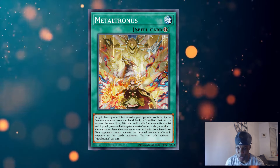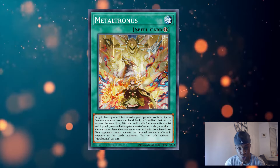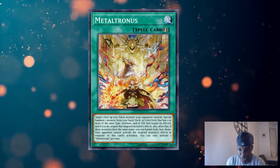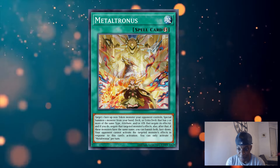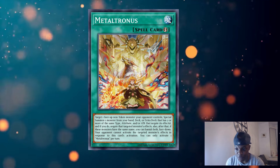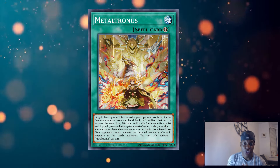Without wasting any more time, let's get straight into it. For those of you that don't know what the card does, let's read it quickly. Metatronus reads: target one face-up non-token monster your opponent controls; special summon one monster from your hand, deck, or extra deck that has two or more of the same type, attribute, and/or attack, but negate its effects; and if you do, negate that targeted monster's effects also. After that, if these monsters have the same name, you can banish both face down. Your opponent cannot activate the targeted monster's effect in response to this card's activation. You can only activate one Metatronus per turn.